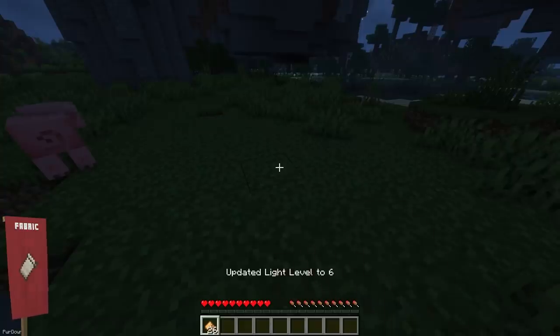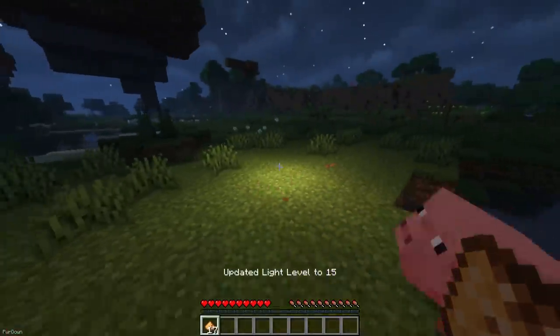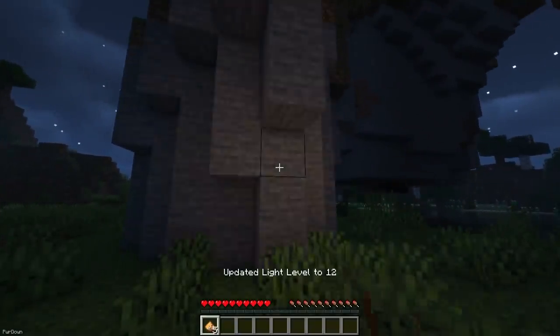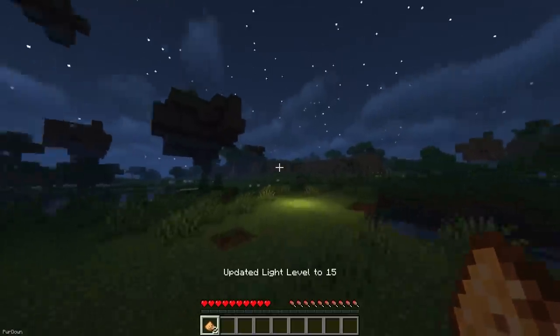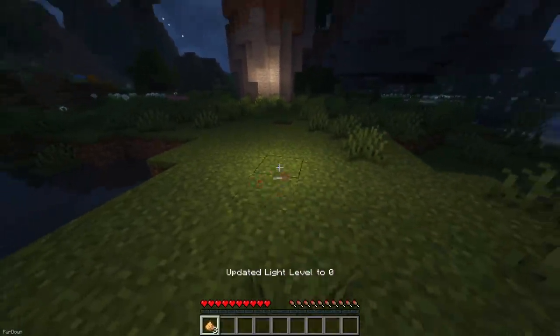Board Light will allow you to turn most blocks into light sources at the cost of Glowstone Dust. By right clicking a block with Glowstone Dust in your hand, you'll increase its light level by 1. If you left click on it, you'll decrease the light level by 1, and receive any Glowstone Dust that you originally used.